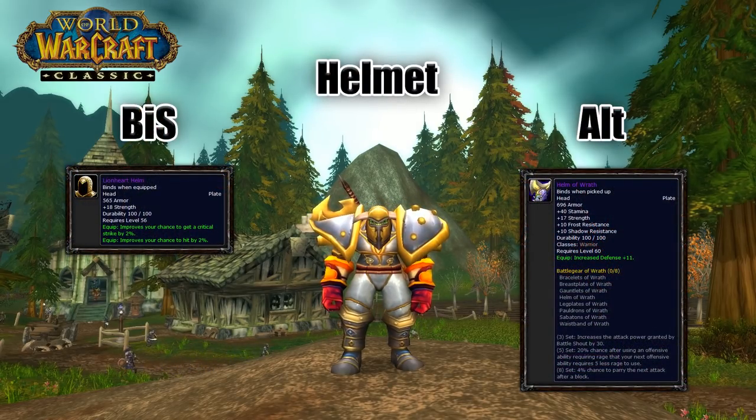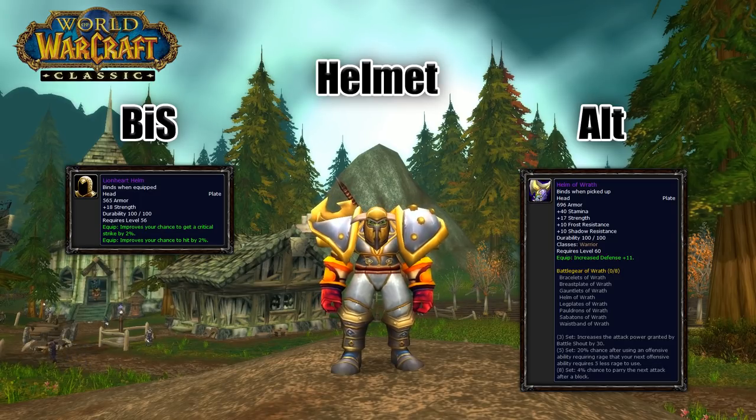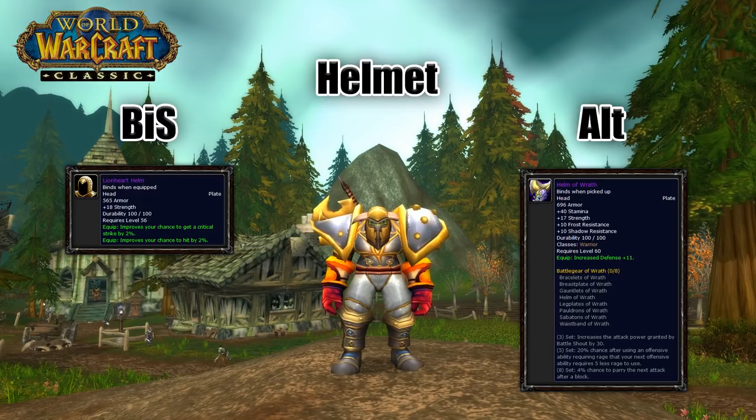First and foremost, your head slot. The best possible helm you can get from the beginning to the end of vanilla as a DPS warrior, whether PvE or PvP, is going to be Lionheart Helm. This thing has 18 strength, 2% hit, and 2% crit. It can be pretty pricey depending on how many blacksmiths have the plans on your server, so holding off till a few days before Phase 2 drops might be the cheaper way to go, but I would just grab it as soon as you've got the gold because the value it gives is huge.